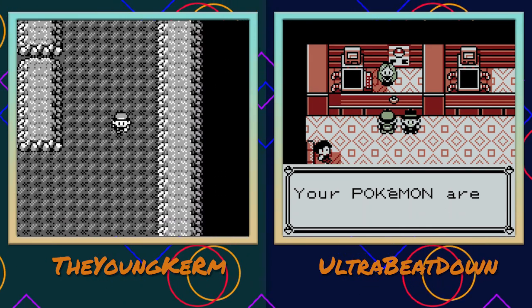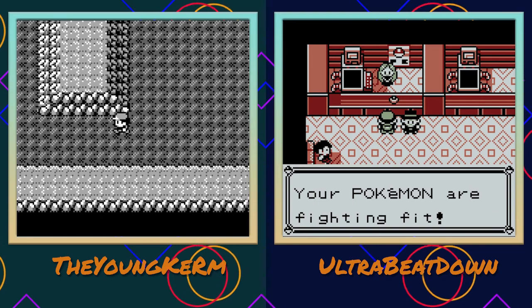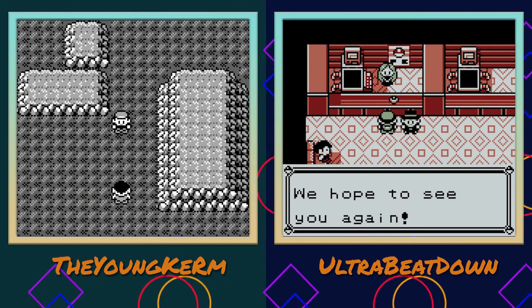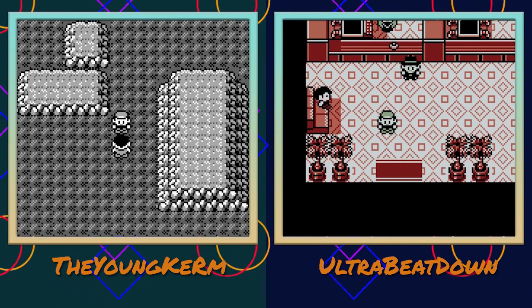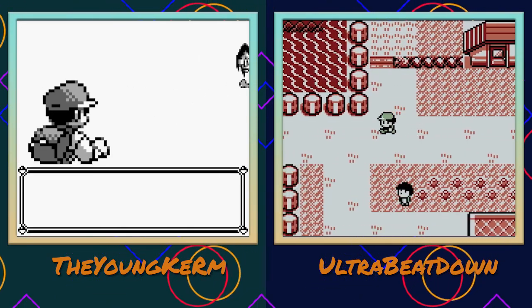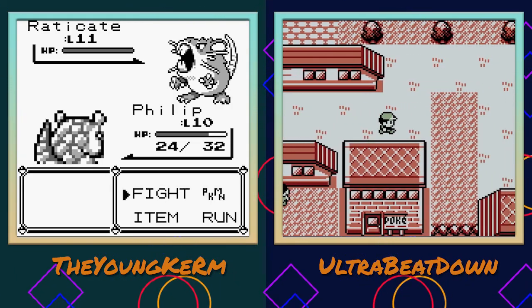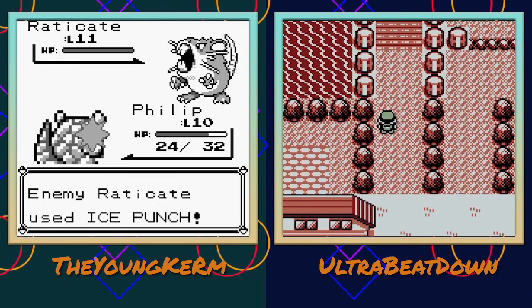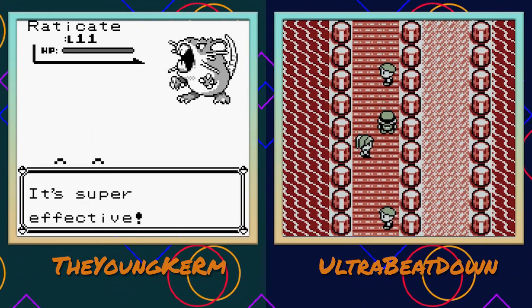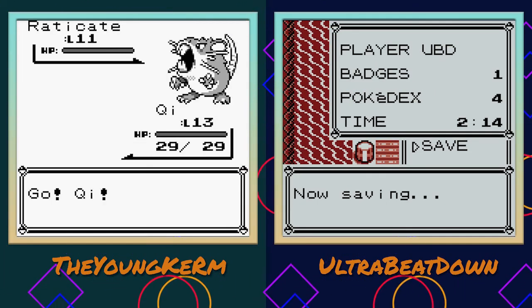The encounter rates are really sporadic too - sometimes it's up every encounter. I think there's a lot of tiles that don't have any encounter rate, and then there's tiles that have really high encounter rate, so it's almost as if they had no idea what they were doing when programming this game. Level 11 Raticate is going to murder my team with Ice Punch - why does everything have Ice Punch? Everything either has Earthquake or Ice Punch.